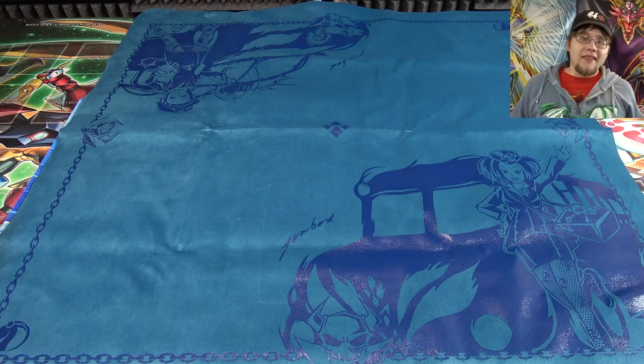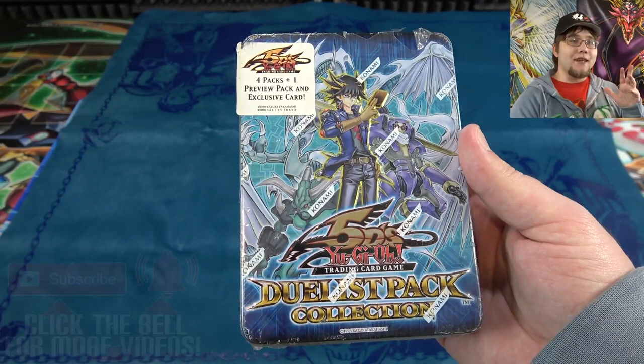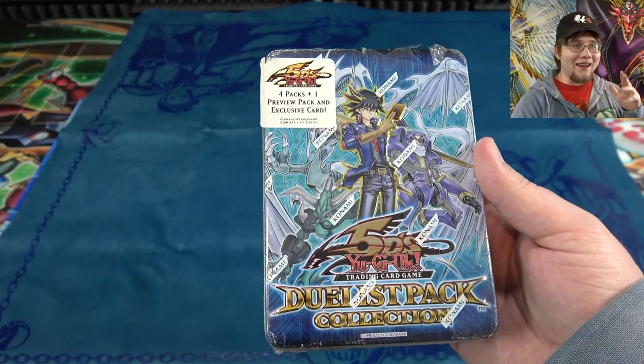What's up everyone, this is Cyberknight, and today I have a Yugio 5D's Duelist Pack Collection 10 opening for you guys. I thought it'd be kind of a random opening. I saw one of these, and of course with the assault mode cards getting new support in the next set after Savage Strike, I was just wanting to get some of the assault mode cards.